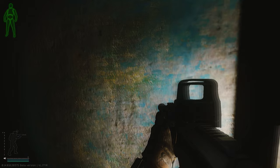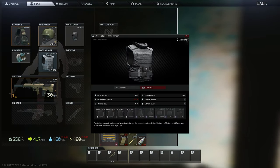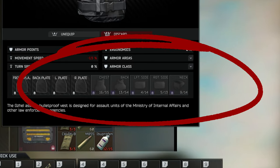Right now my teammate is shooting me in the neck to damage the neck armor. As you can see in the video, my teammate is shooting me in my neck because that's the only armor I have left to damage.